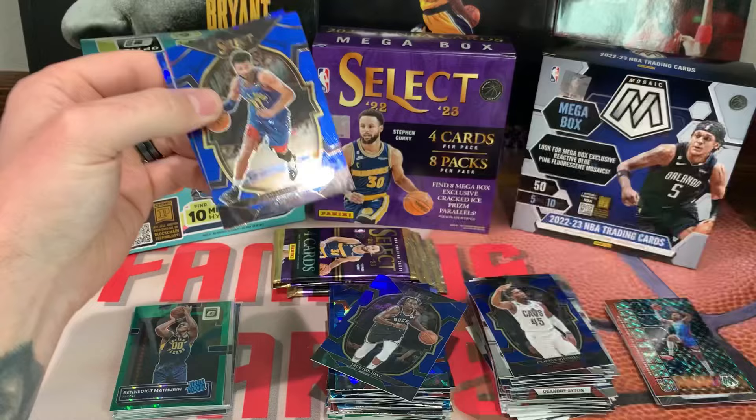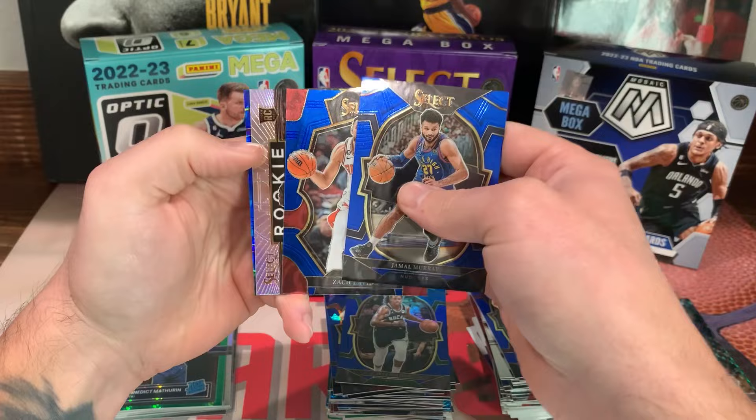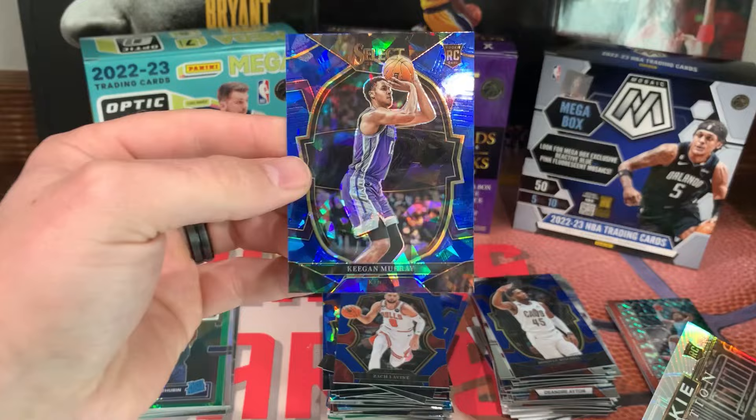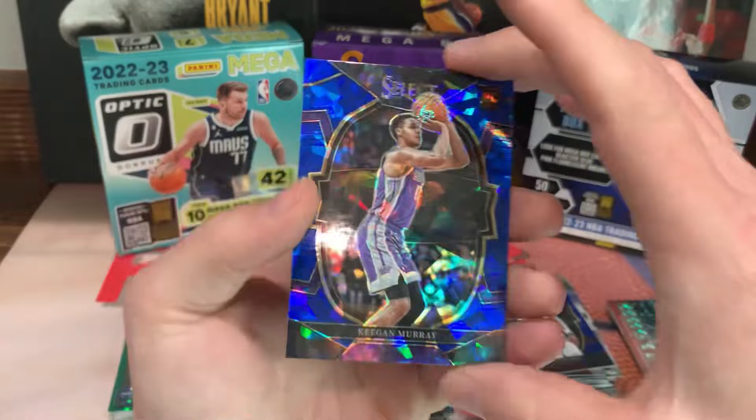Jamal Murray, Zach LaVine, and a rookie Revolution — Marjan Bochamp — I believe this is silver. Boom, let's go! Keegan Murray on the ice. Pulling some fire now! Alright, three more packs.